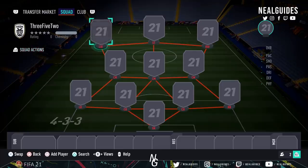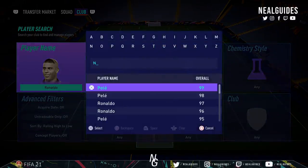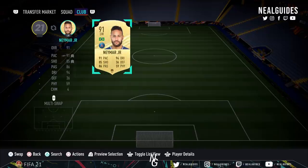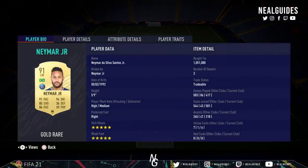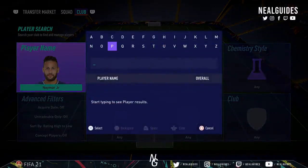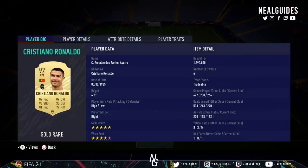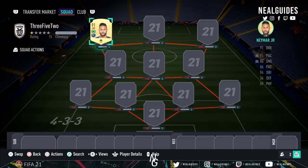It's going to be a 2 million coins build and we're going to go through the most meta players for that budget — you can always bring it down if you want to. The first card has to be Neymar. If you've got any team above a million coins, not having Neymar is like going into Nando's and just buying chips — you just don't do that. Neymar is the best gold card in the game. Ronaldo is a top tier player, but Neymar is just miles ahead, especially for that 5-star weak foot.